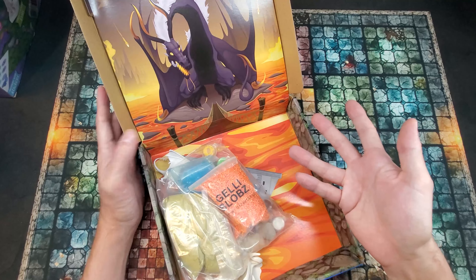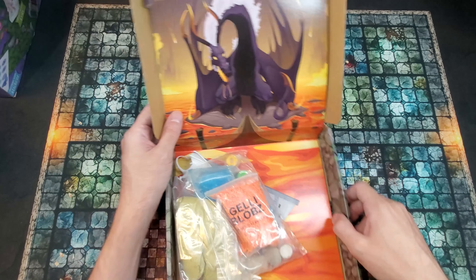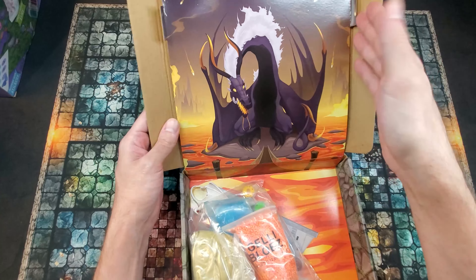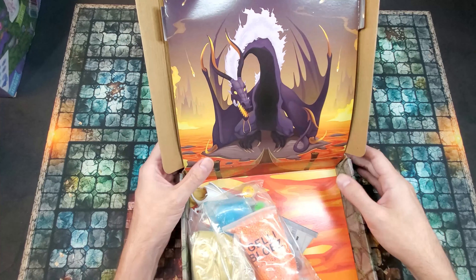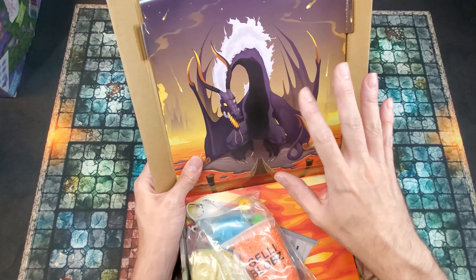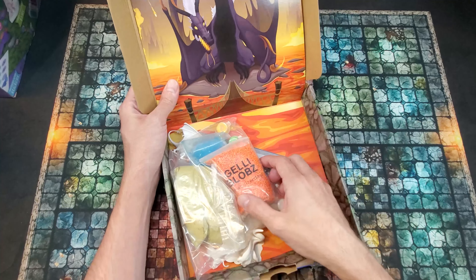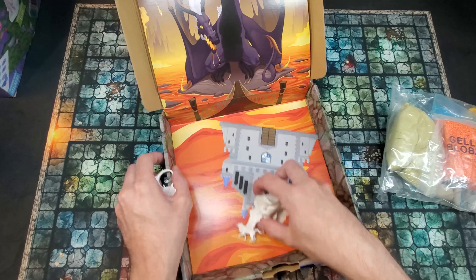Not only do I get to use slime and squeezy sand to create a scene, I can also make fire with jelly blobs. This has the paint and brush included, and you can build your own legendary mythical landscape. One safety warning: choking hazard, small parts, and it's for ages 36 plus.